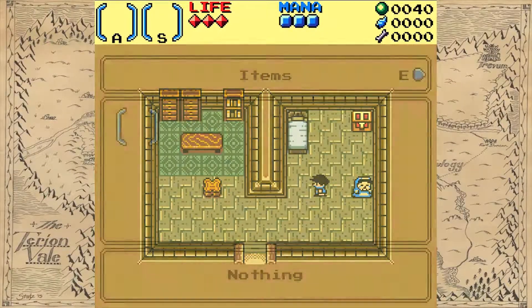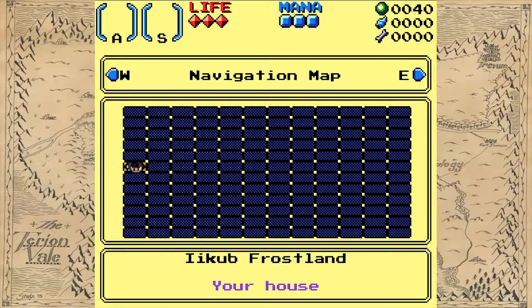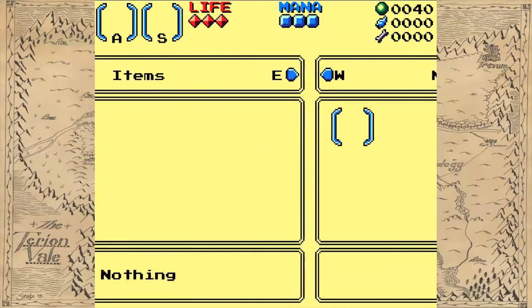Okay, that's the pause menu. I have items, materials, navigation map, and quest status. This is a big map. Can't save my game — so that's apparently not a thing yet. I got my sword.